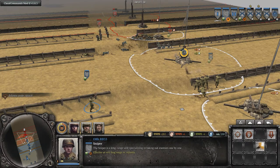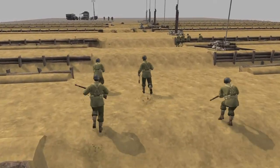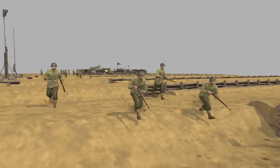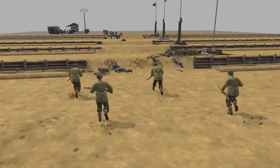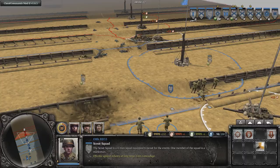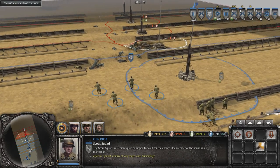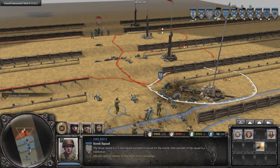Next up is the scout squad, which is primarily a rifleman squad with a marksman — basically a sniper who can shoot targets at long ranges and pretty much immediately kill someone with a single shot. Good for reconnaissance.